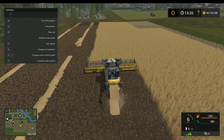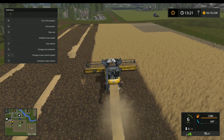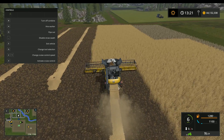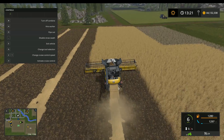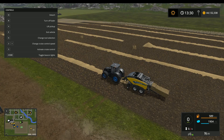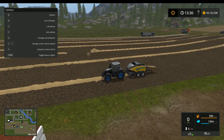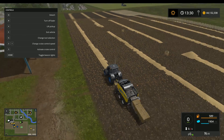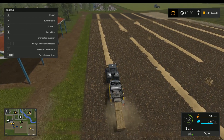The next step is to bale this up, so I'll jump to when I have this field finished. Alright guys, I finished harvesting the field. The next step is to make bales out of the straw. You can use the round baler but I prefer the square one - to me it makes things a little easier. All you have to do is hook into the tractor, turn it on, and drive over the straw - it does all the work for you.